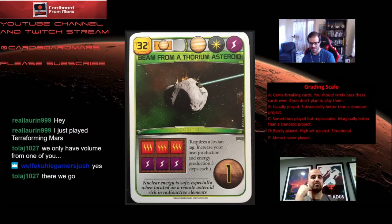We're going to start off with Beam from a Thorium Asteroid. Beam from a Thorium Asteroid costs 32 and requires that you have a Jovian tag played already. It has three tags — a Jovian, space, and a power tag — and gives you three heat production and three power production, plus one victory point. This is your classic expensive space-titanium-type card. I have to say this is one of my least favorite Jupiter-sort-of-space-tag-type cards.